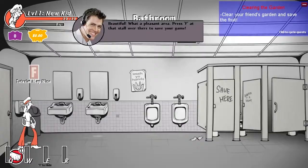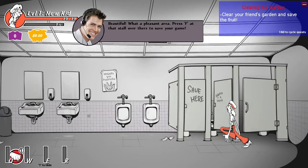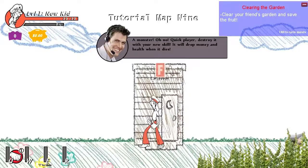There's a bathroom - you can save in those. I get to save in a bathroom for some reason. Press F at the stall to save my game. Save is important - if you lose all your health, you'll have to start over from the last time you saved. Keep track of your health and experience in the HUD.